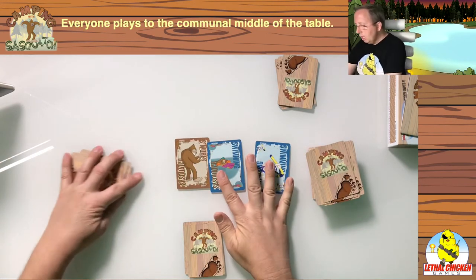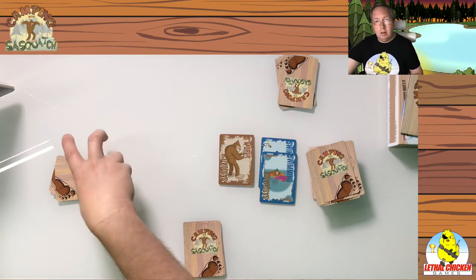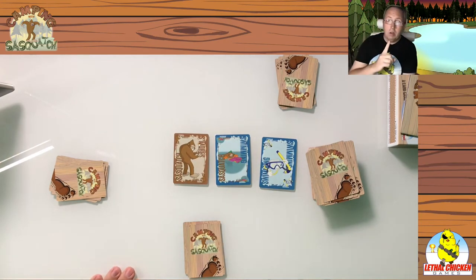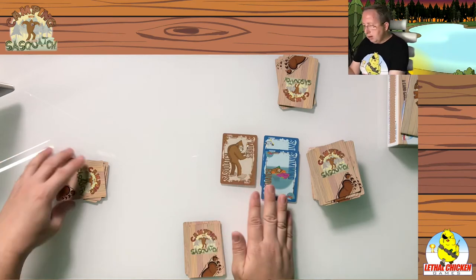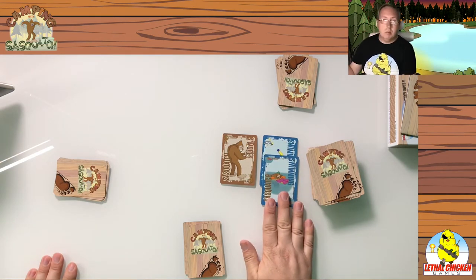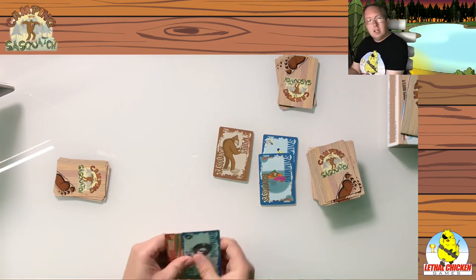These three cards are actually the same category — two would go here and one here. There are eight categories total, so you can have up to eight open at the same time. But you can't have two of the same category open at once — only one category open at a time per type. So it would be swimming and then s'more Sasquatch. Sasquatch counts as a wild card within its suit.